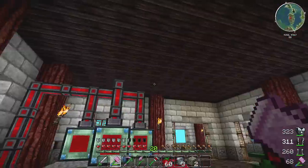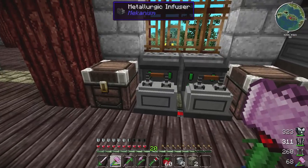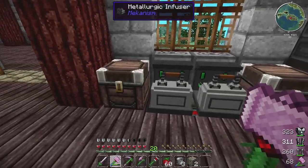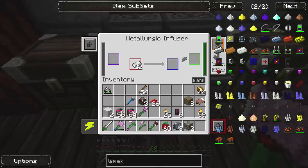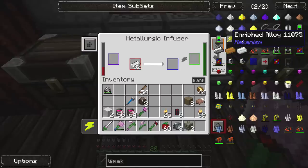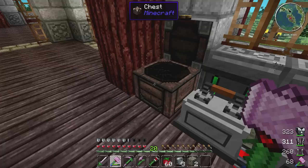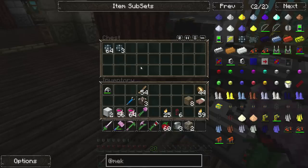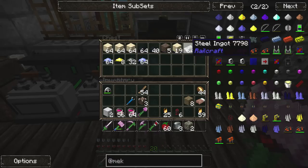Instead of having the wires run all over the place, I ran them under the house, and I moved some of my stuff over here. I made another one of these metallurgic infusers — this one is going to be dedicated to making steel, and this one is dedicated to making enriched alloys. If you put iron and redstone in here, it makes its crazy noise and creates enriched alloys. It should be shooting them into this trunk over here, and it does seem to be working. It's definitely shooting them in these trunks, and I set this one to shoot steel dust into this trunk.